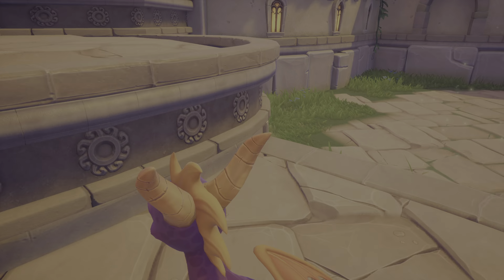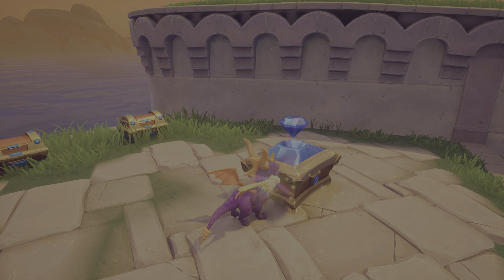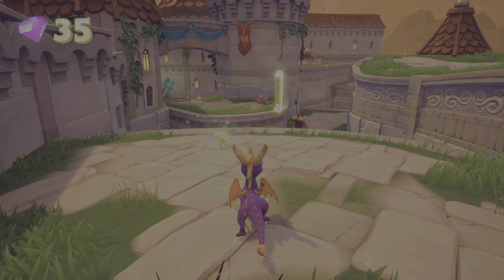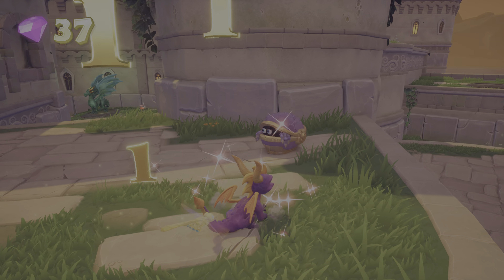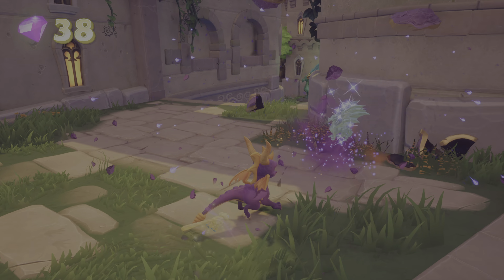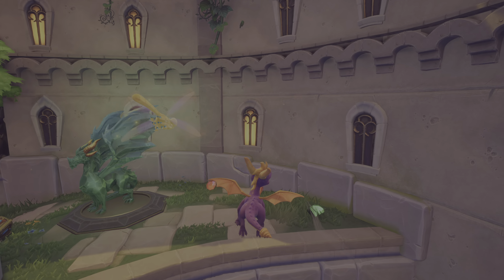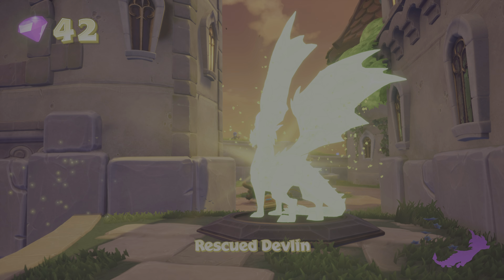We'll just keep those bulls stuck there. For this box you need to flame it and then jump up and glide over. This purple chest contains a life, and you can see it on the top right corner. Here's our second dragon, Devlin.